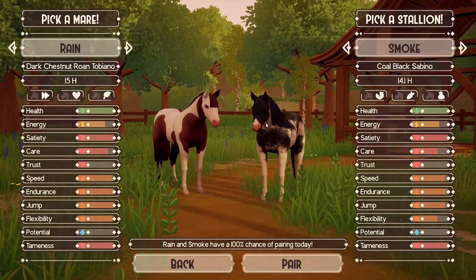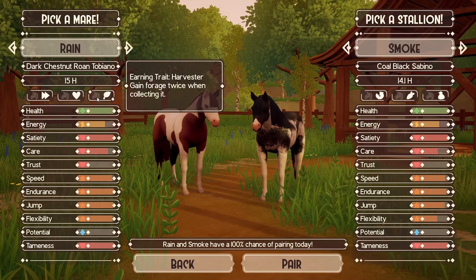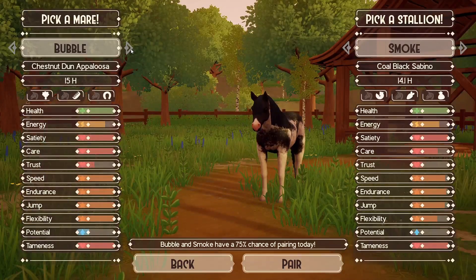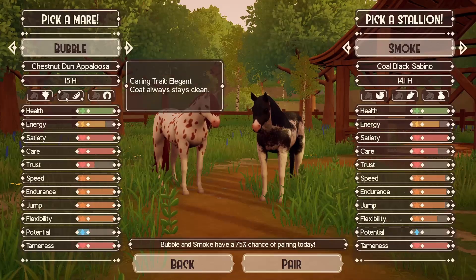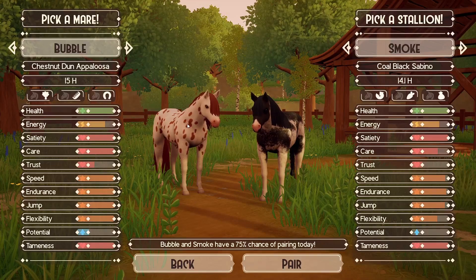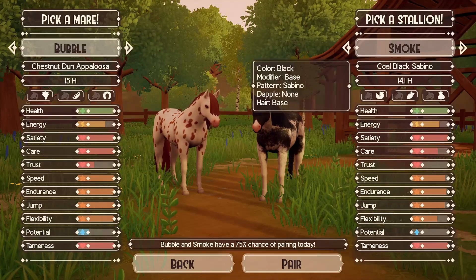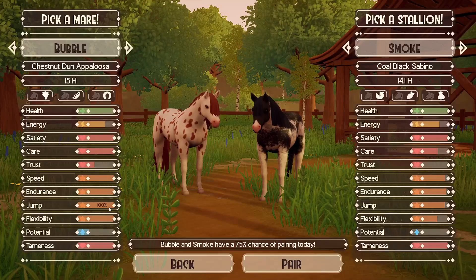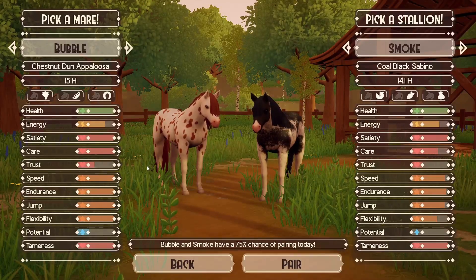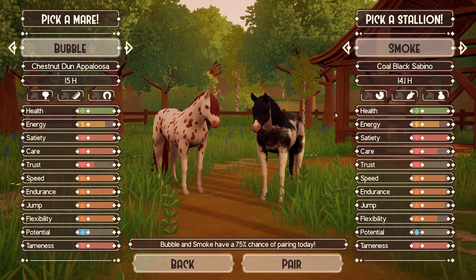Button is pregnant — very happy! Now we have Rain — dark chestnut roan with tobiano. I'm not really feeling Rain so I'll wait before breeding her. Then there's Bubble. I think Bubble is related to Button. I like the chestnut dun — she's a cute horse — but I'm not necessarily after her coat color. She's at 100 on everything though, which is amazing. I'd love for her to pass that to a foal. Let's pair Bubble with Smoke and see what we get.